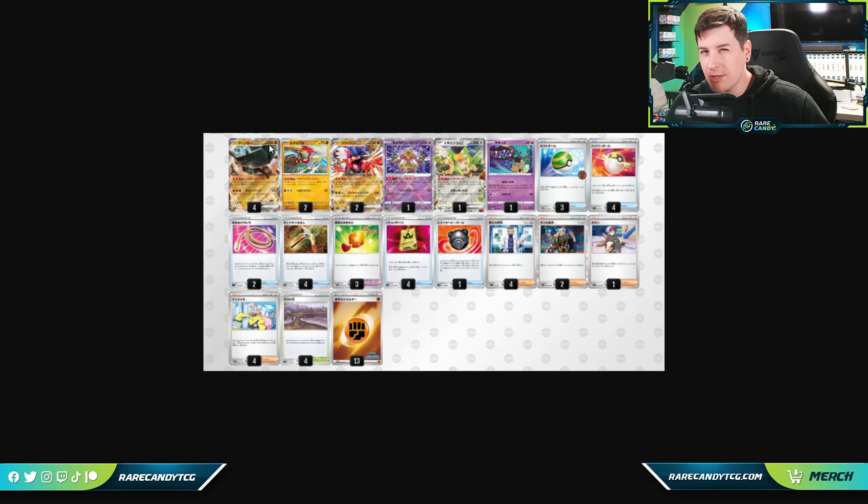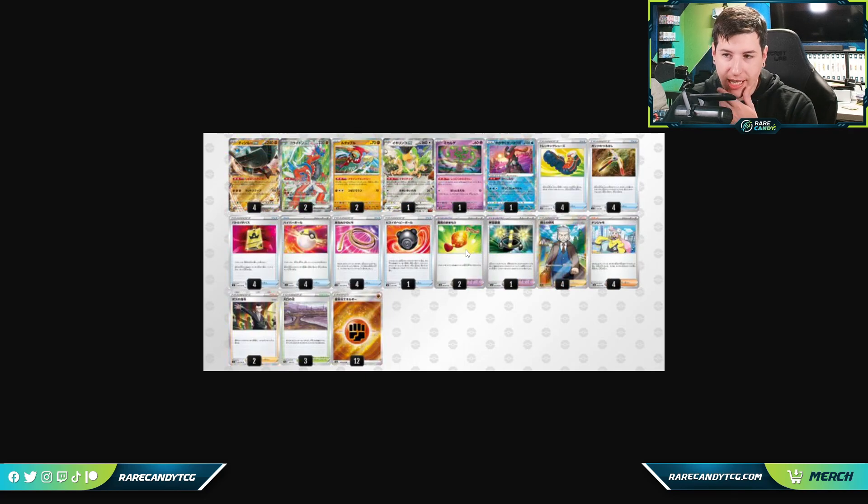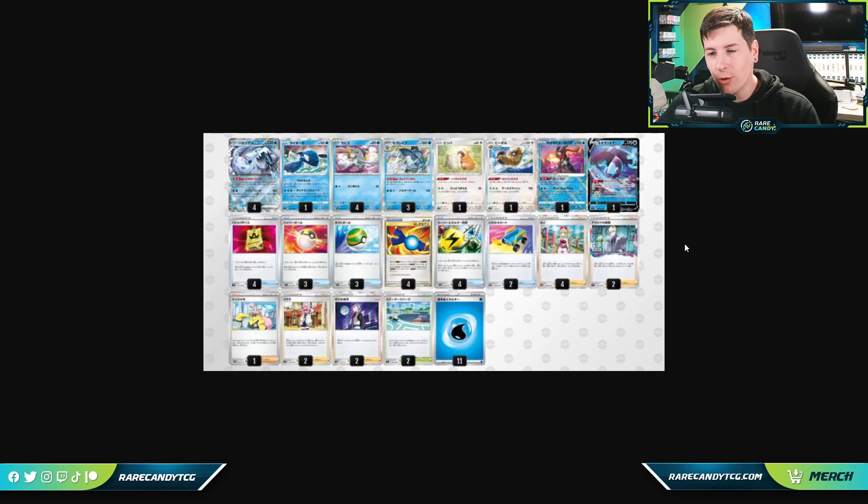Ting-Lu might seem clunky with three fighting energy for its attack cost, but between Squawkabilly, Koraidon, and the other discarding cards it actually isn't that hard to set up. There's also a second Ting-Lu list that's more turbo-oriented — it skips Radiant Alakazam and plays Radiant Greninja instead, which helps get energy into the discard for Koraidon and draws cards throughout the game. It also plays four Trekking Shoes alongside Gutsy Pickaxe for even more explosive turn ones. Between these two lists, this is a good snapshot of what Ting-Lu decks might start to look like.